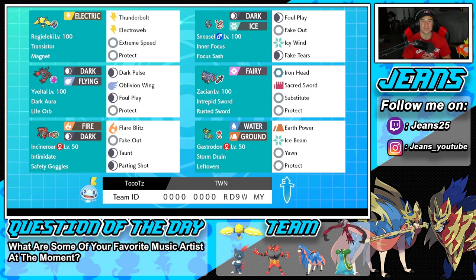What's going on YouTube, Jeans here, hope you guys are having an amazing day today. We are back yet again, bringing you guys some more competitive ranked double battles for Pokemon Sword and Pokemon Shield. In today's video, we're going to be rocking out with a Sneasel and Yveltal combo team that has been taking over the rank ladder.